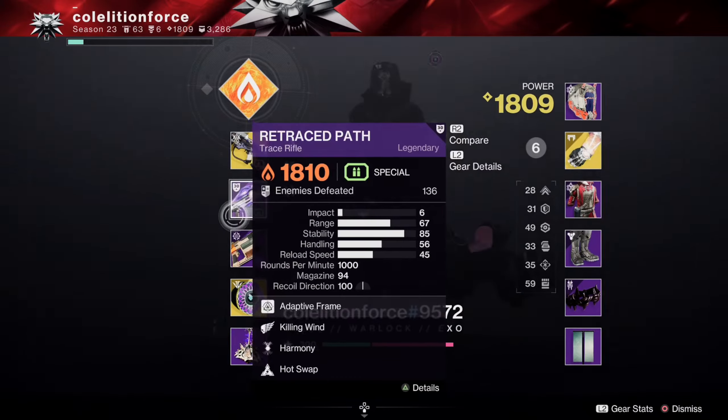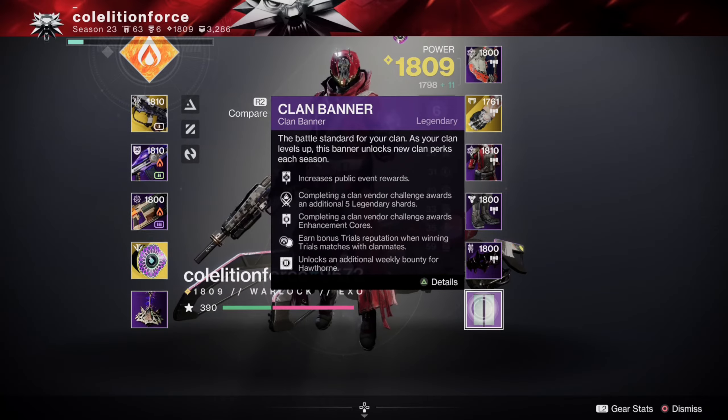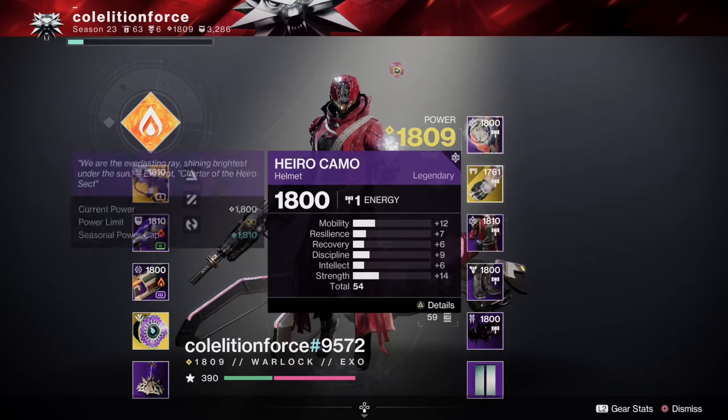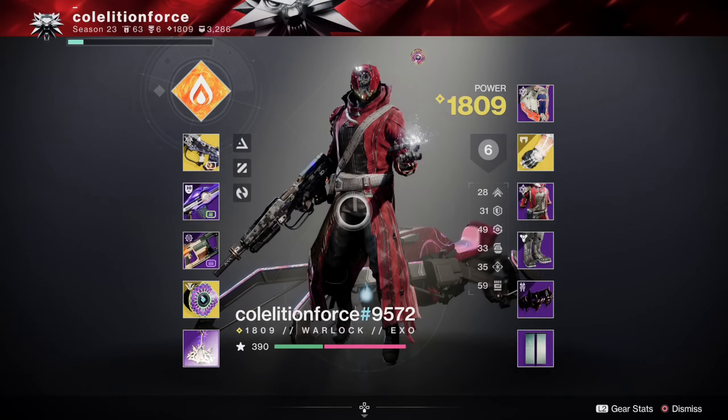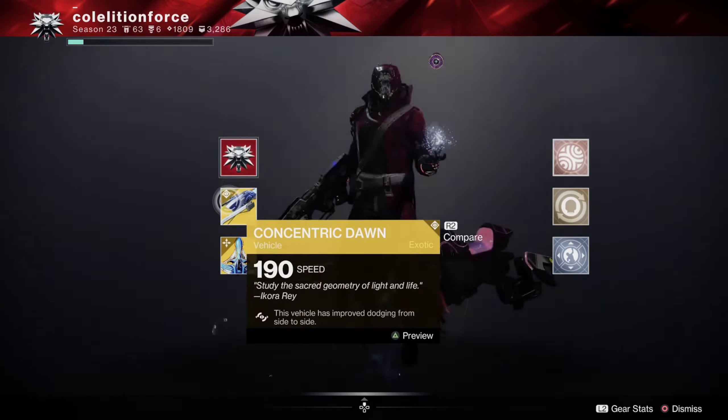And we can see all their different gear. We can press L2 to see the level of it. It looks like 1800 is pretty much what this guy's rocking — 1810. And we can go down and inspect them under here as well.